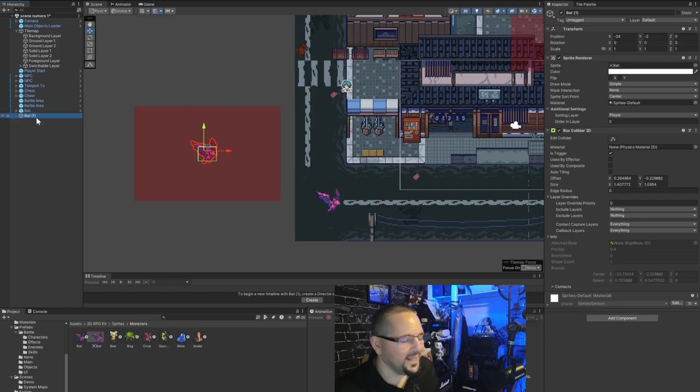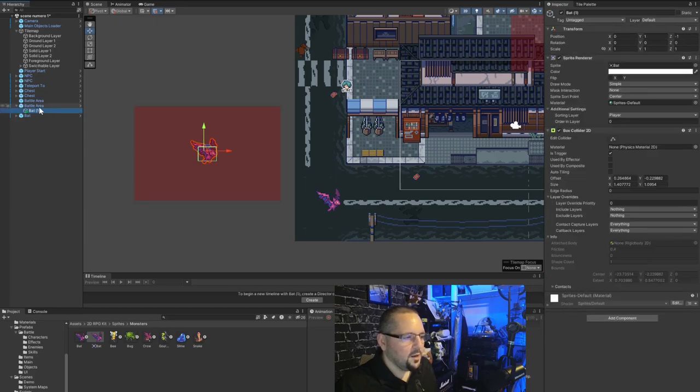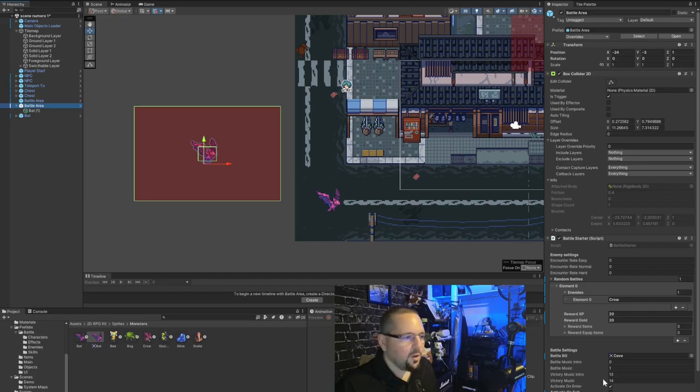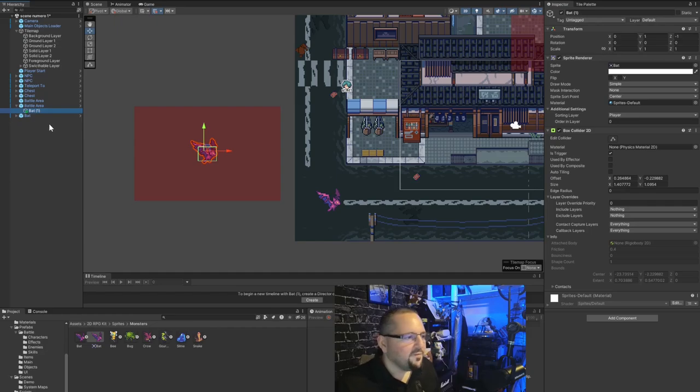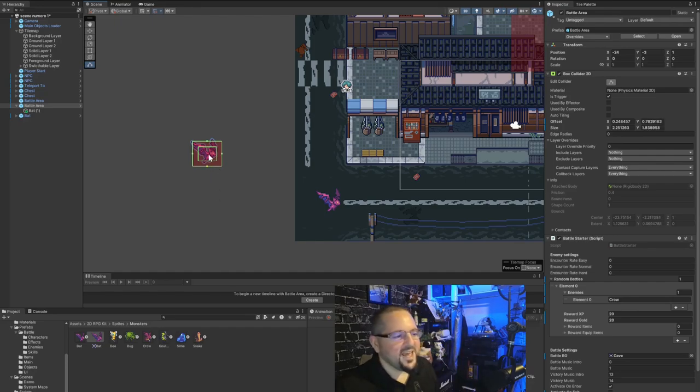I resize the collider because I don't want to enter battle from too far away. Then I drag the bat into the battle area in the hierarchy — you need to visually confirm it becomes a child of the battle area. Since this is configured as a single battle, when you defeat the bat both the bat and the battle area will disappear. This is why you need to make it a child — this parent-child concept is all over programming and Unity, not specific to the RPG kit.